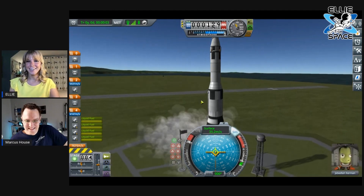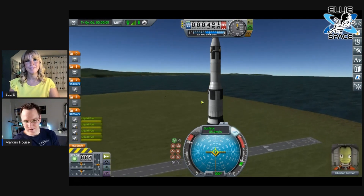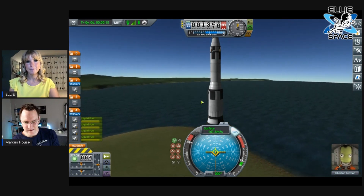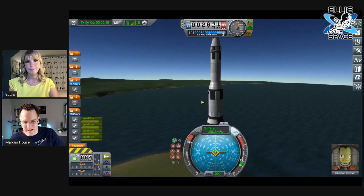You'll see it'll rise pretty quickly and we'll just get up a little way. You could probably just start tapping the D key just slowly to make it curve over.